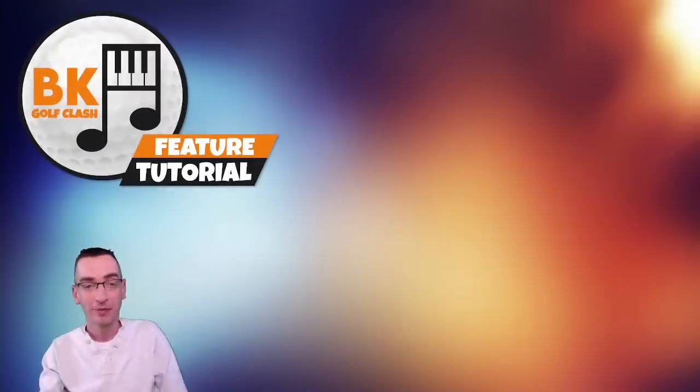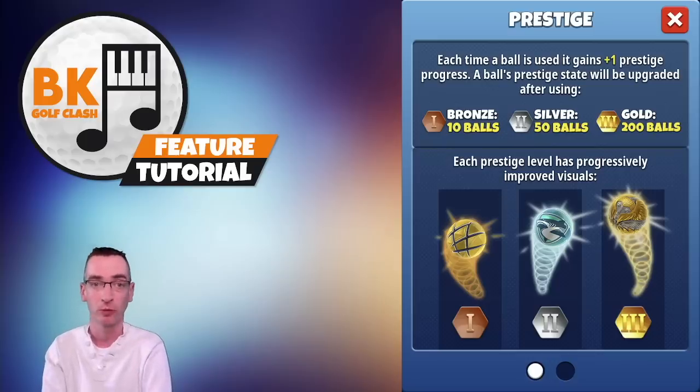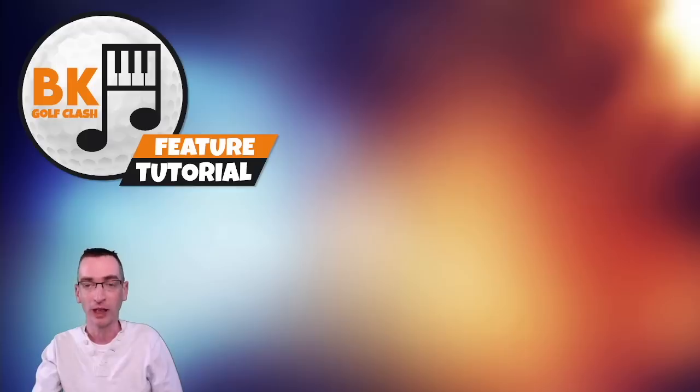The next element of this feature is the prestige levels. There are three levels of prestige which you can reach with every ball in the album: bronze, silver and gold. Prestige levels are reached every time you use a ball. Clicking on the question mark icon in the top left of the album screen will bring up an info box explaining the levels. Using a ball 10 times gets you to bronze level, 50 times to silver, and 200 times to gold — on a one-to-one basis, so one ball used gives you one prestige progress.